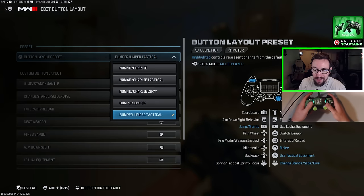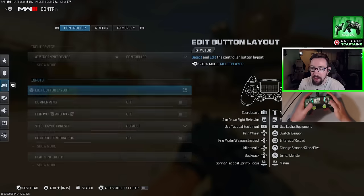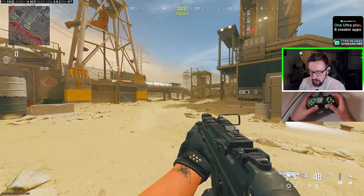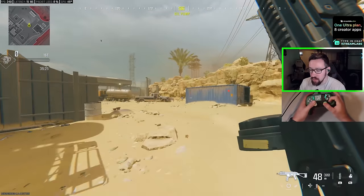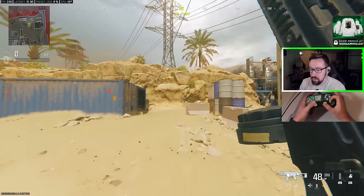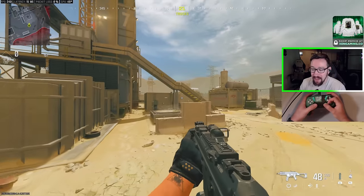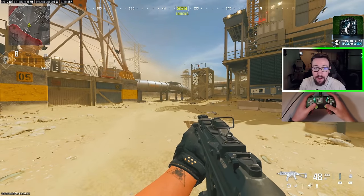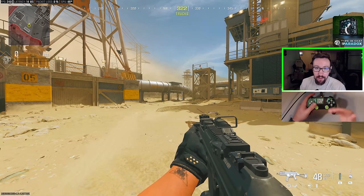The only problem with Tactical is you'd still have to take your thumb off the analog stick to jump. You can solve that by playing Bumper Jumper Tactical, which makes L1 the jump button so you can jump around a corner and shoot. Bumper Jumper Tactical is kind of awkward for a lot of people to learn. Another option many high-level players use is Claw — using your index finger to touch the top button so you can jump, slide, and slide cancel without paddles, though it's awkward for me personally.